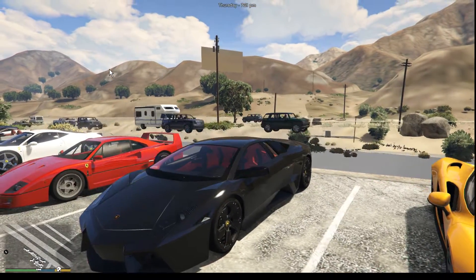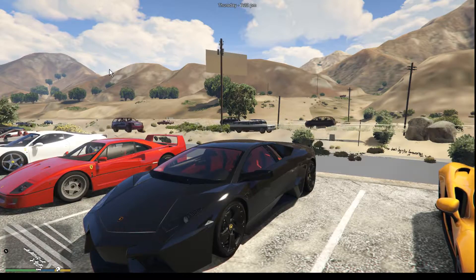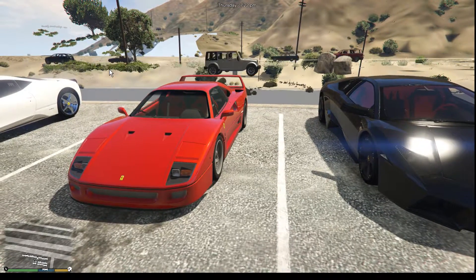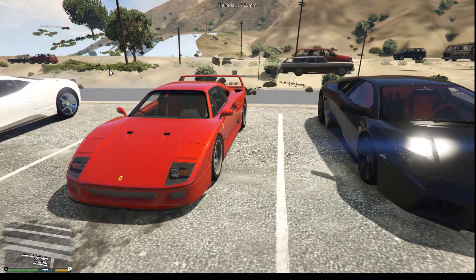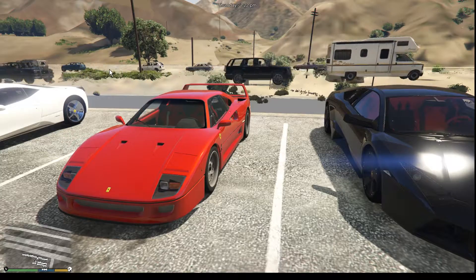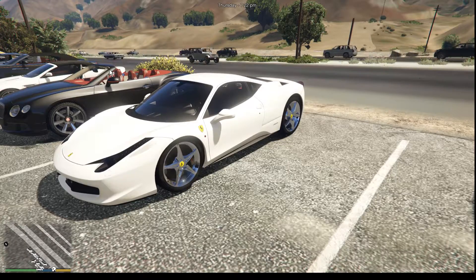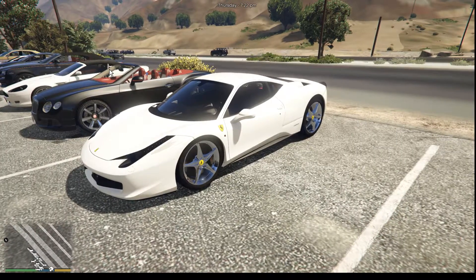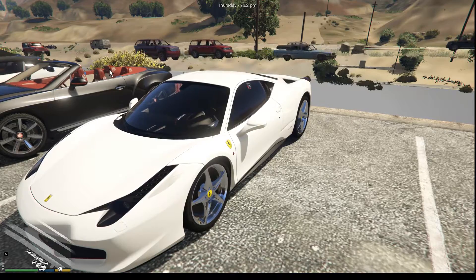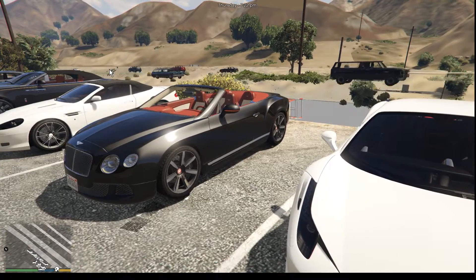Next to that is the Lamborghini Reventon. Next to that another classic — the Ferrari F40. Wow, that's nice. I like driving that, I'll probably do another video on that as well. Next to that is the Ferrari 458 Italia — that's quite a cool car as well, that was one of the first car mods I believe, as a replacement car. Next to that is the Bentley Continental GT.